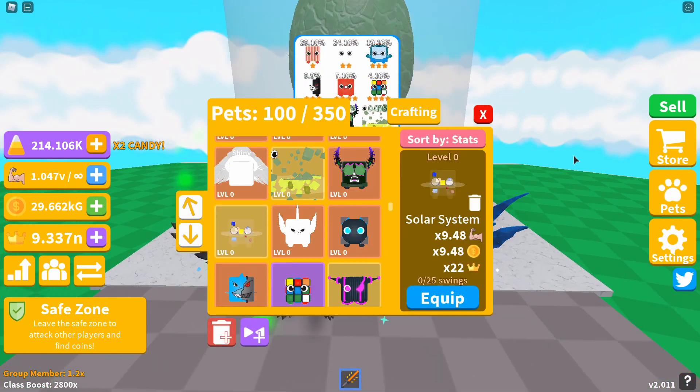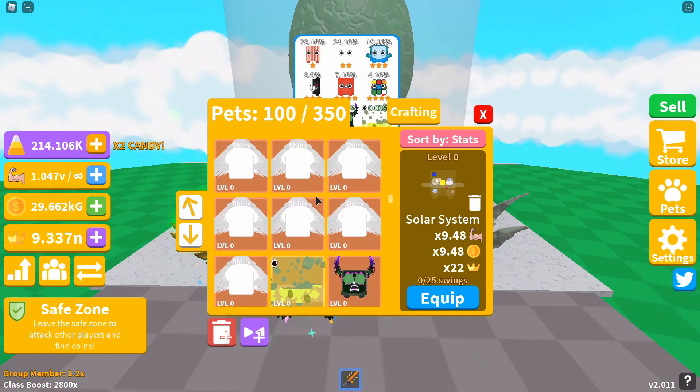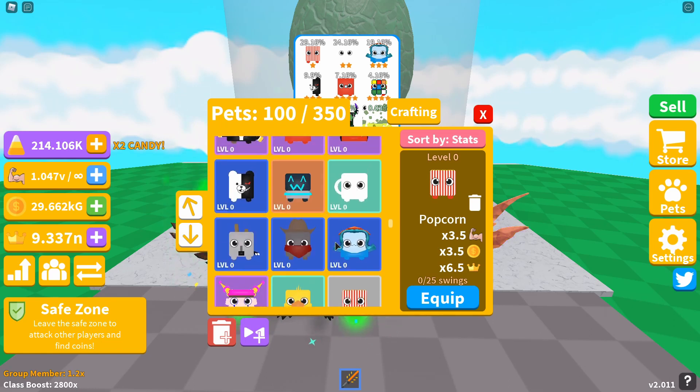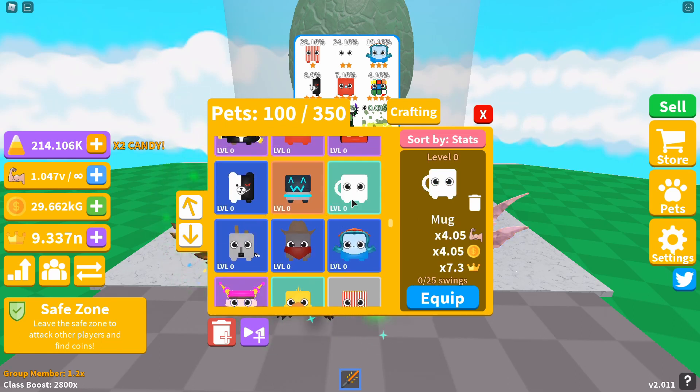The first pet in this egg is Popcorn, giving you a 3.5x strength and coin multiplier with a 6.5x crown boost. The second pet is the Mug, giving you a 4.05x strength and coin boost with a 7.3x crown multiplier.